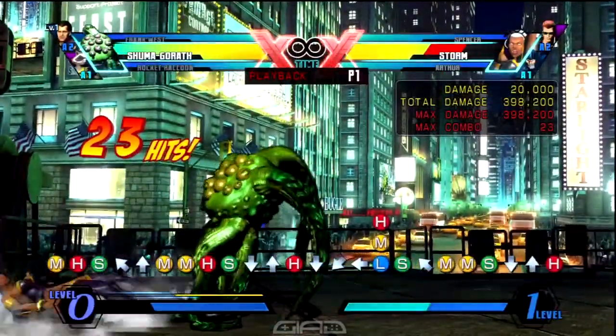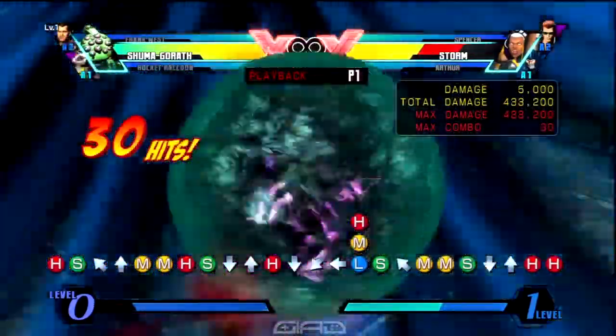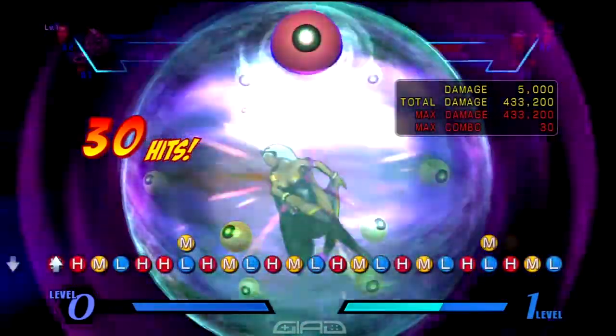And when you land, you release charge into up heavy Mystic Ray. And for the continuation, you do standing heavy for Chaos Dimension.